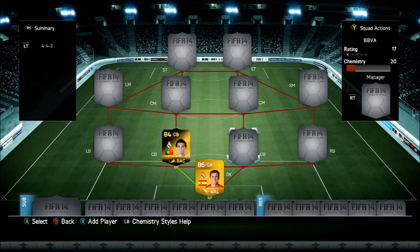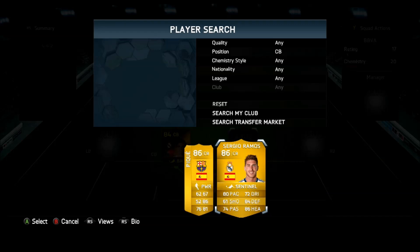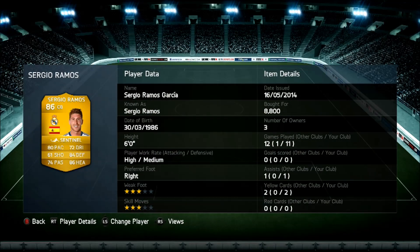Moving on to the next overpowered center back - Sergio Ramos, absolutely insane as well. He's got the Sentinel chemistry style card. I picked him up for about 8,800, which is very cheap as well. He's six foot, his work rates are a little bit off for a center back, but very strong, very high defending stats. That's quite a high rated player, very very good.